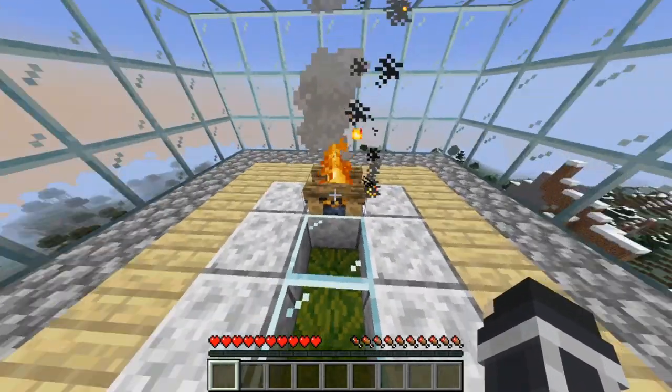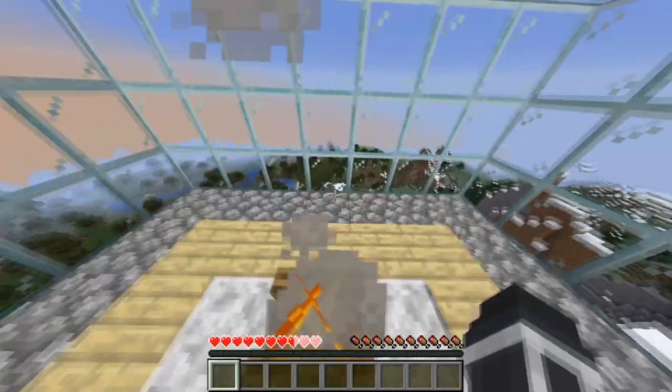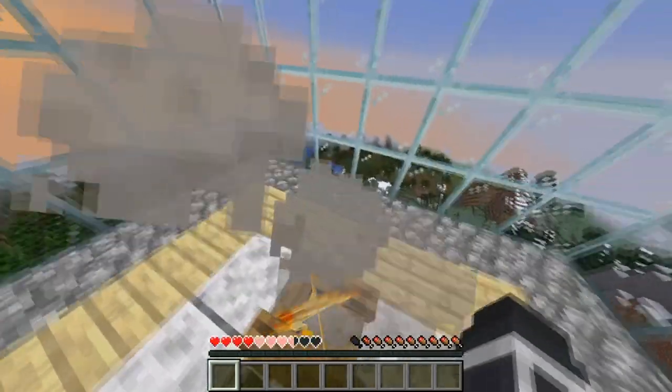Make sure you're on easy, medium, or hard. Then what you want to do is just go ahead and hop on top of it until you are at two hearts.